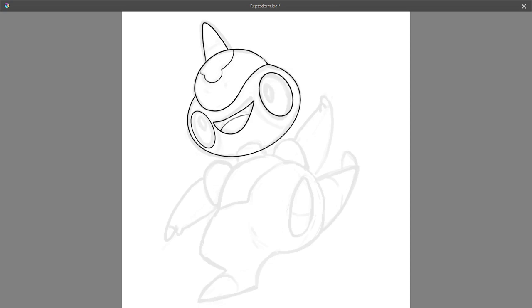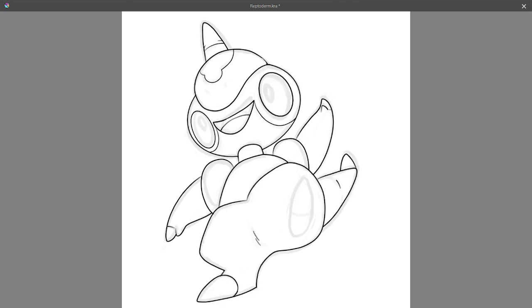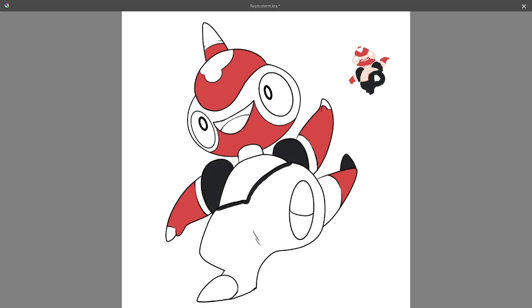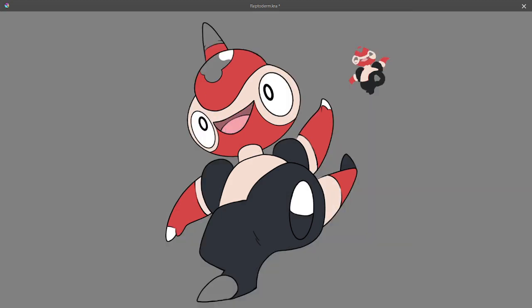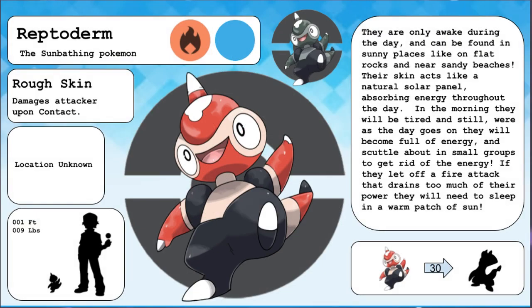The idea that this Pokemon vaguely represents beyond daytime is how lizards bathe in the sun, and how sunbathing may be considered a popular activity in a warm subtropical state like Florida. Reptoderm and its evolution would also represent the vague idea of a day at the beach, with body markings representing sunburns. The first form would resemble a kid full of energy running around at the beach — a fun-filled encapsulation of a sunny day in Florida. The white in the design represents misapplied sunscreen, while the lighter patches are modeled off common tan lines where a shirt might be, sunglasses, etc. The name Reptoderm is a portmanteau of reptile and derm, a prefix referring to the skin.